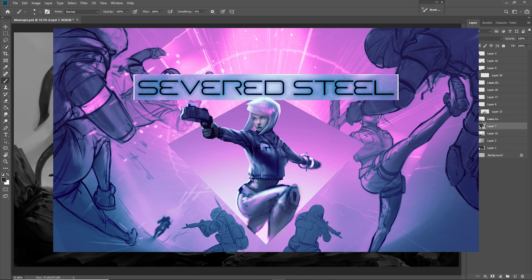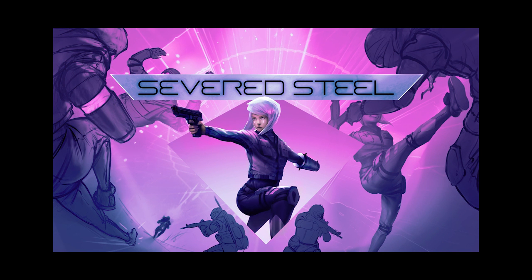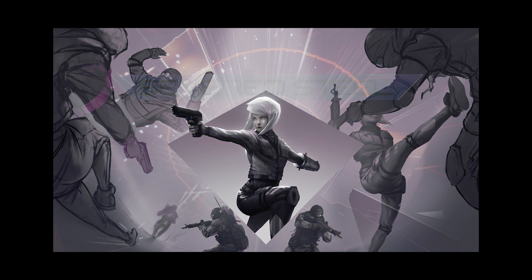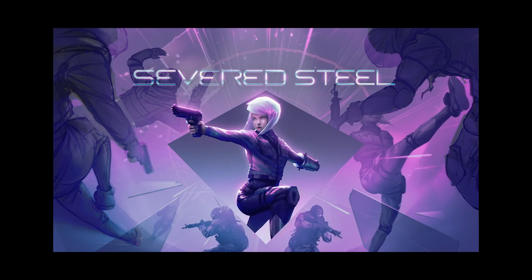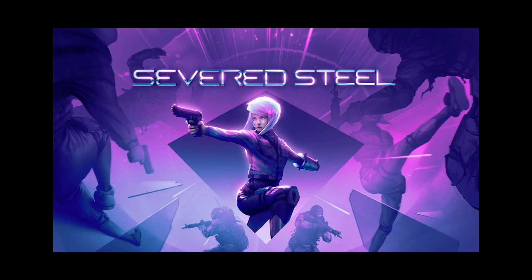Then we just worked on the characters and the environment because we needed the main focus to be her. From the beginning stage in the thumbnail, we knew we could have the main character right in the middle with room for the title. It looks good and draws attention very well if you have the main focus isolated by some kind of recognizable shape. With her, I put this sort of elongated diamond shape because the gameplay is about voxels and destruction of the environment — it's almost completely destroyable — and when it does, little diamond-shaped chunks fly off.